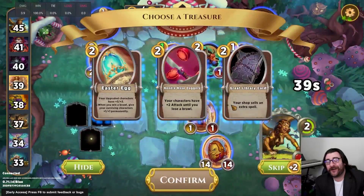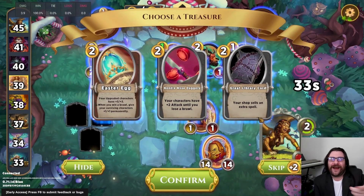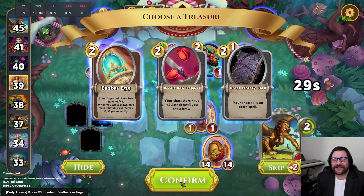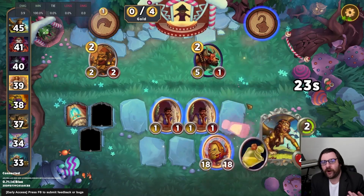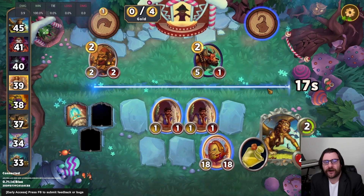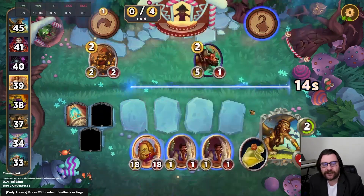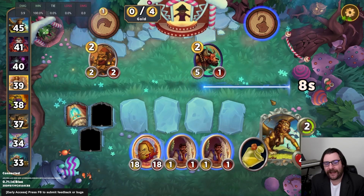Another way to generate free spells is probably Great Library Card, but how do you not take Easter Egg here? I pick up the Easter Egg. I definitely debate it, because I do think the Great Library Card is great on the Sphinx. But I decide to pick up the Easter Egg to protect my Humpty, and hopefully we can be strong with that.